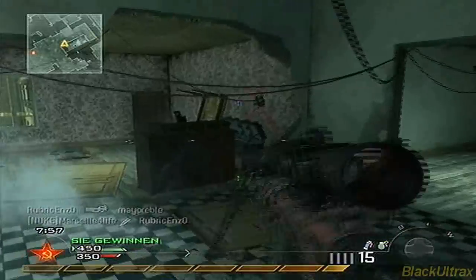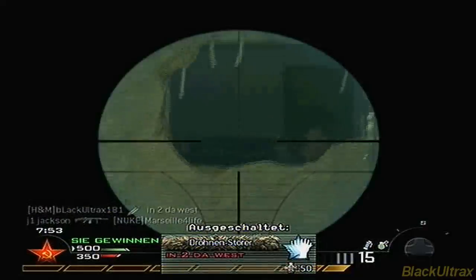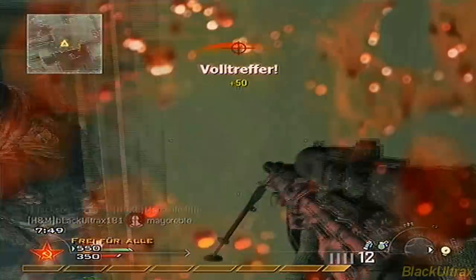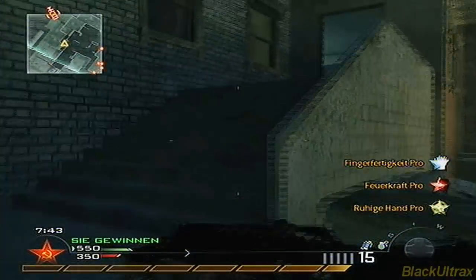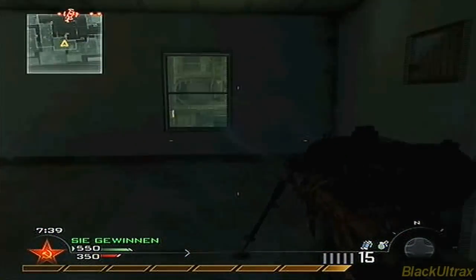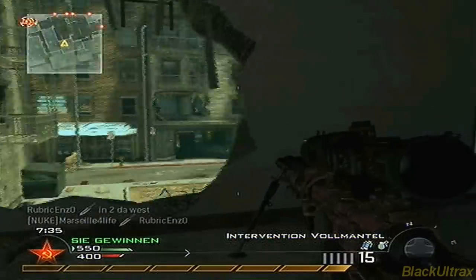I got a hitmarker on this guy and then he used his Commando perk. Look at this — why can't I shoot through this stuff? I don't know the name of it, but I'm using FMJ and I can't shoot through it. I don't know why they put FMJ in the game if you can't even shoot through walls.